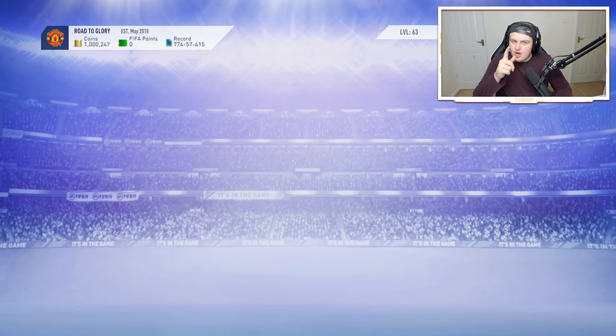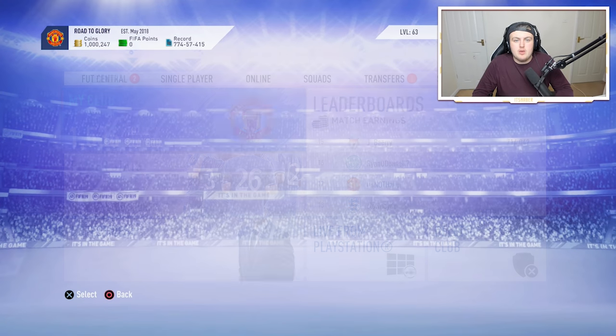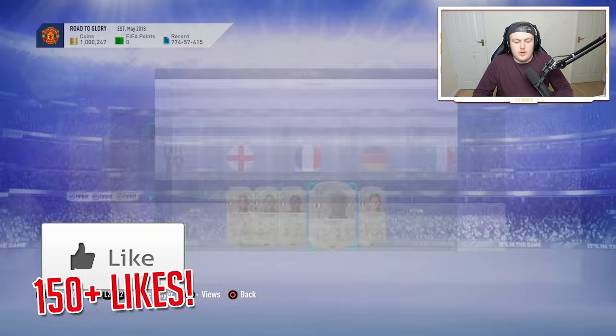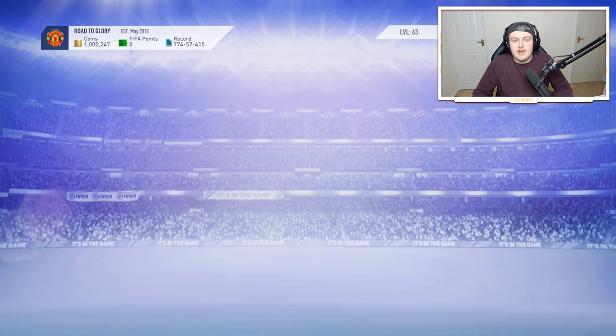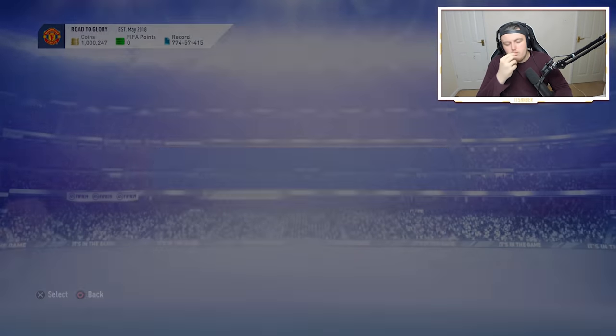EA have also granted a free Team of the Season tradable Rodri or Sissoko to everybody that packed a Team of the Season Rodri or Sissoko that wasn't actually a Team of the Season. So for example I packed a Sissoko in a 100k pack, so I'm going to get a Team of the Season version of him that's tradable in return, because they messed up and said he was available in packs when he wasn't. EA have made a few good right doings today.